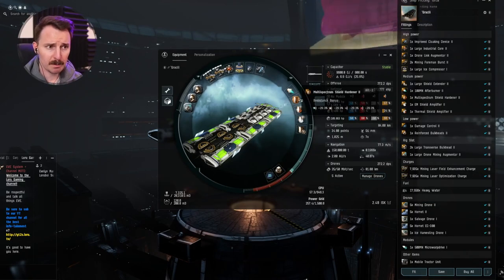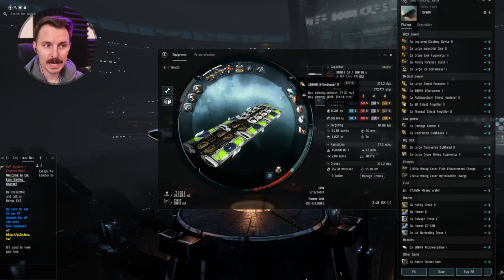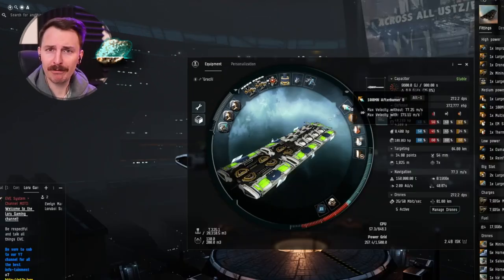Going towards the mids, we have a bunch of active and passive shield tank. The goal here is just to make you as tanky as possible. And an afterburner — I hate slow boating, we've talked about it. You can easily fit a survey scanner if you don't want to go fast like me.